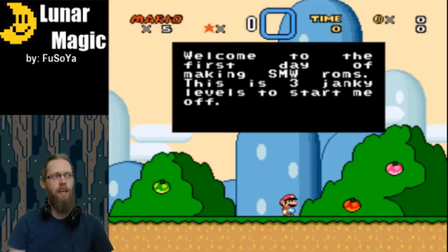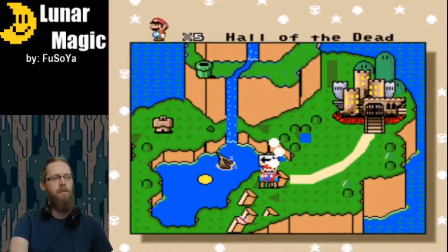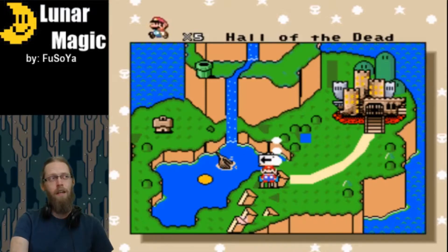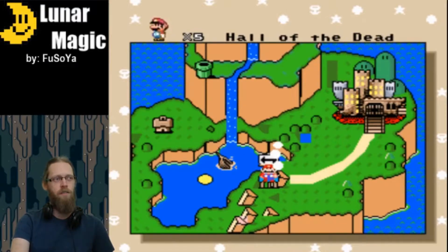If I had more time, you can make your own title and change that. So if you notice here, I was able to change the text boxes pretty easily. Jumping straight into the overworld, we're going to go to Yoshi's House, which I renamed to Hall of the Dead. All of that's pretty easy to do in Lunar Magic.